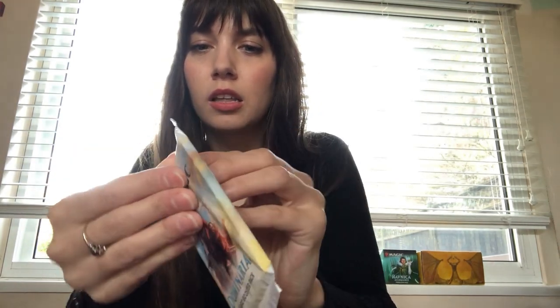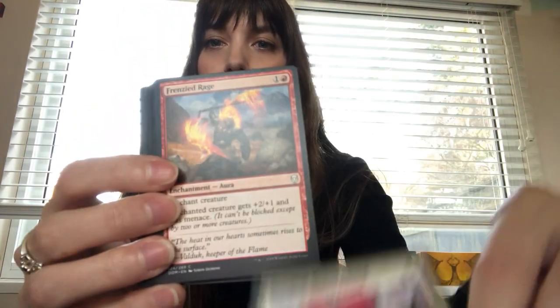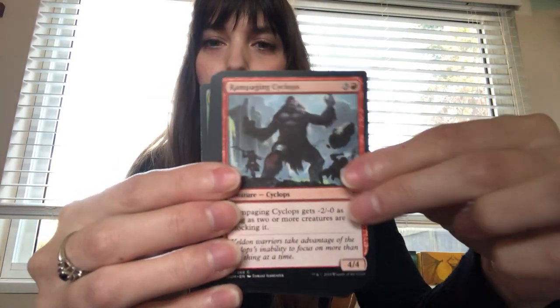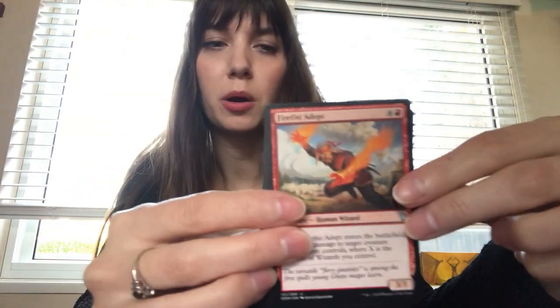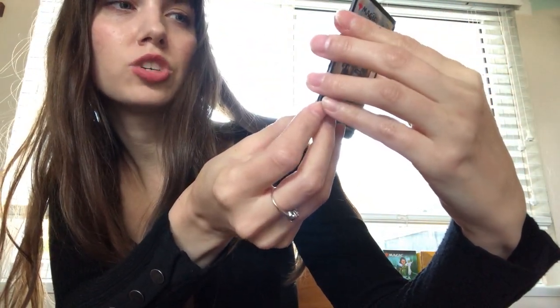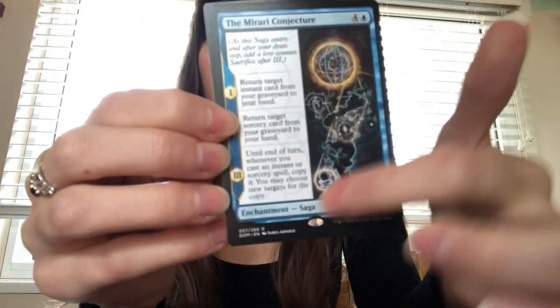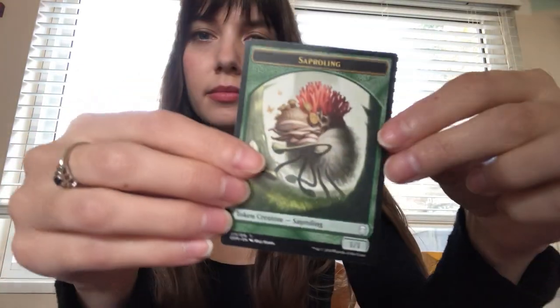So Dominaria is a pretty recent set from 2018. I don't want you to see the rare first, but I think that's a creature token. Not many people know this about me but I like to collect these cards. Ooh, the Mirari Conjecture — so that's my rare here. It's actually a cool card, I don't have anything that looks like this. And then this is my uncommon, a swamp, and my creature token.